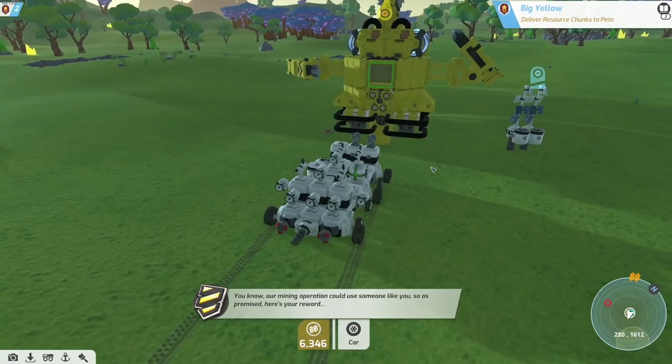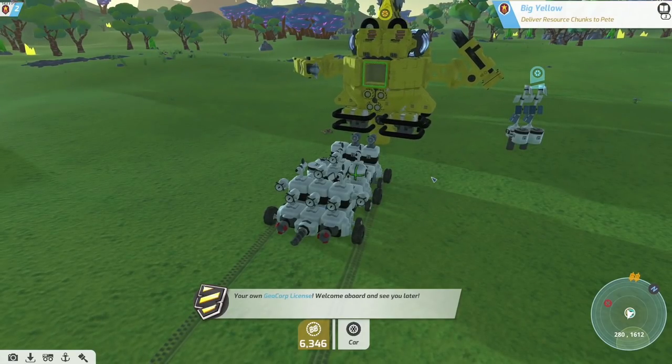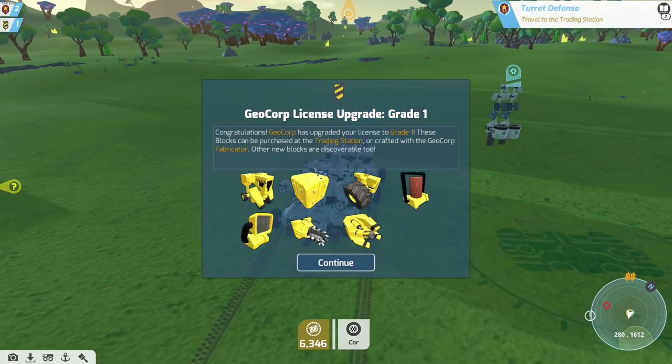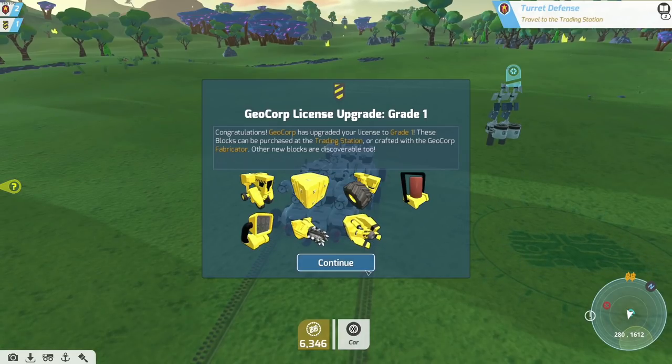You didn't do a thing. Our money corps could use someone like you - as promised, here's your reward, your own GeoCorp license. Welcome aboard! Now look - we get some big blocks and big wheels and big drills and big lasers. Oh yes!